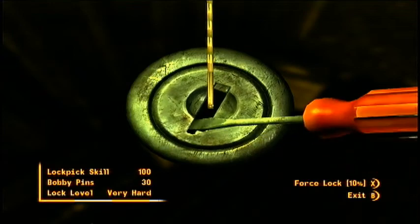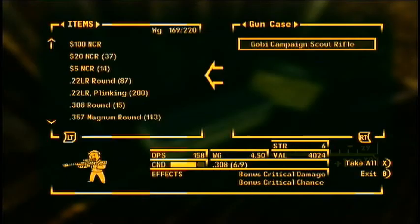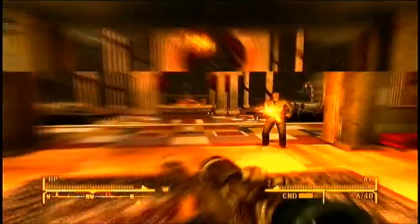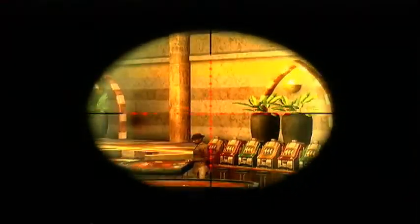You're going to need a hundred lockpicking to open this, but I say it's well worth it. You'll get one of the best rifles in the game, in my opinion — the Gobi Campaign Scout Rifle. As you can see, it has bonus critical damage and bonus critical chance, making it a very good weapon. The critical hits will do insane amounts of damage, and this thing is pretty accurate.